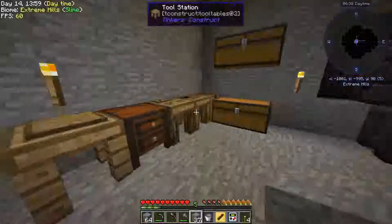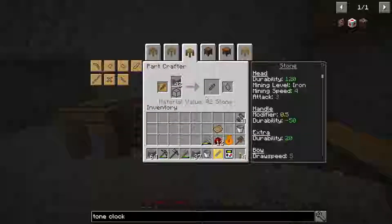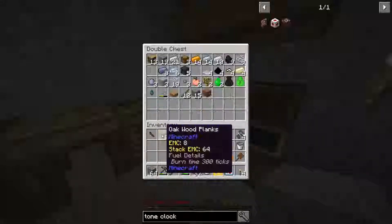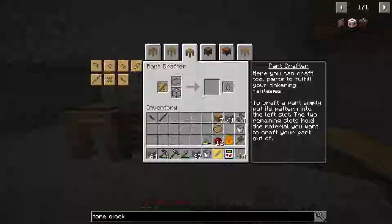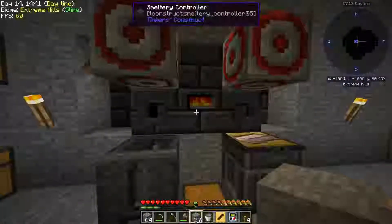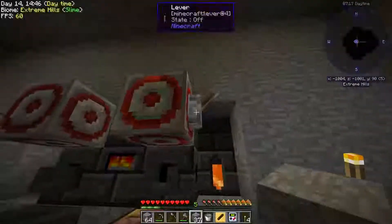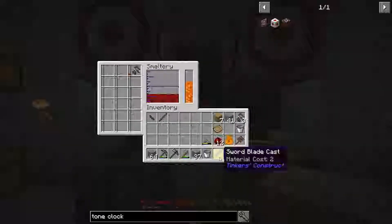I'm going to make a sword with a silver blade, which is not fantastic but for the materials we have it's pretty good. We have this sword blade cast so I'm going to make the other parts - a guard - and I need some wood for a tool rod. Those are the three parts you need for a sword: the blade, the tool rod, and the guard. Since we're pouring iron automatically I'm going to turn this clock off and stick one silver chunk in here. The material cost for this is two, which is two ingots. One ore makes two ingots each because we're ore doubling.